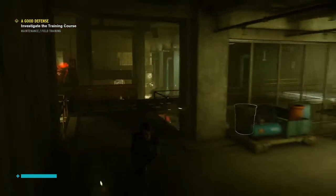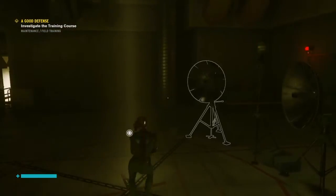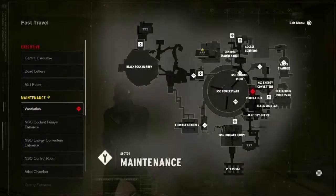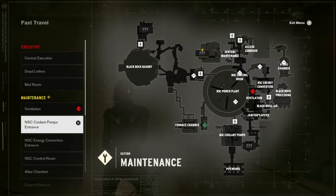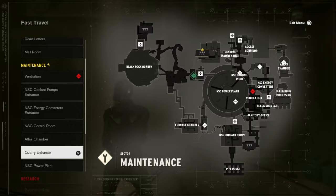More guys - there's nothing to keep appearing. I'm going to go back to this. Fast travel - not ventilation. Coolant pumps are a bit too far. Maybe the quarry entrance. If I go back into the NC power plant, I might be able to get up there. Let's try from there.